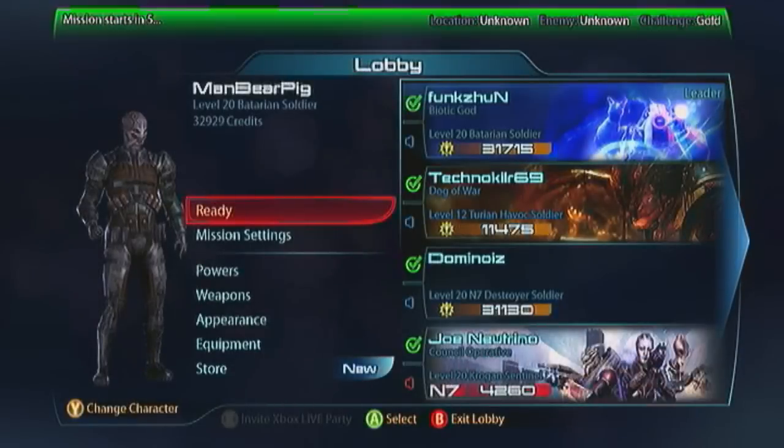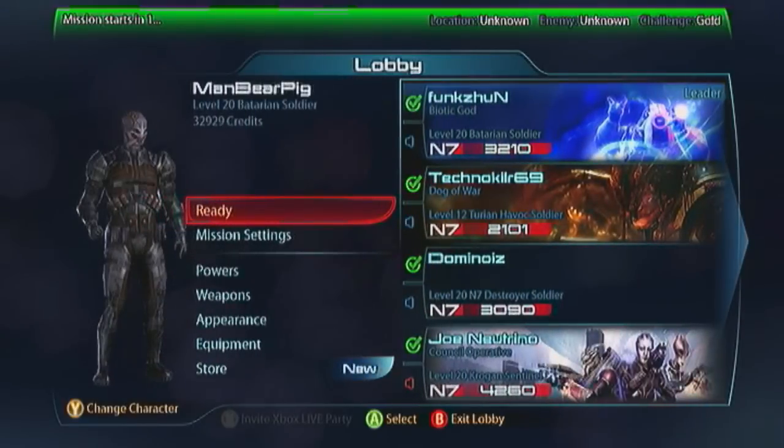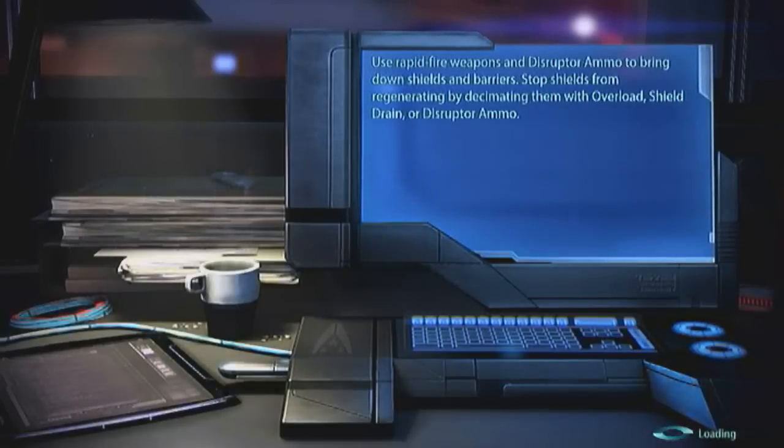It's me, Dom, and Tech again — Unknown Unknown Gold. Pretty sure that's the same pug from the last video, so I think this is just a follow-up game. I was finally getting equipment from the store that was holding up these videos, and I was like: Cyclonic 4 — I can do the Fury; Shotgun Railamp 3 — I can do the Batarian. Most of these next few videos are done in succession.